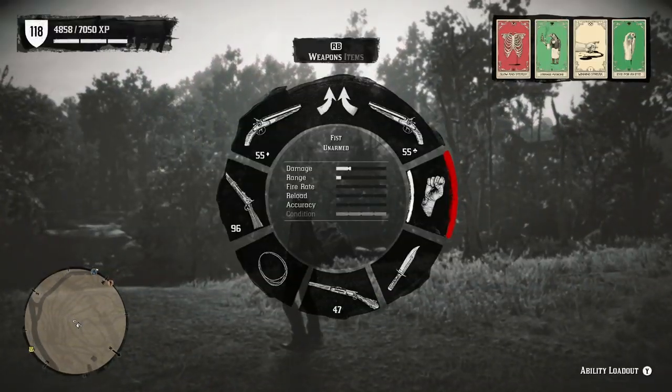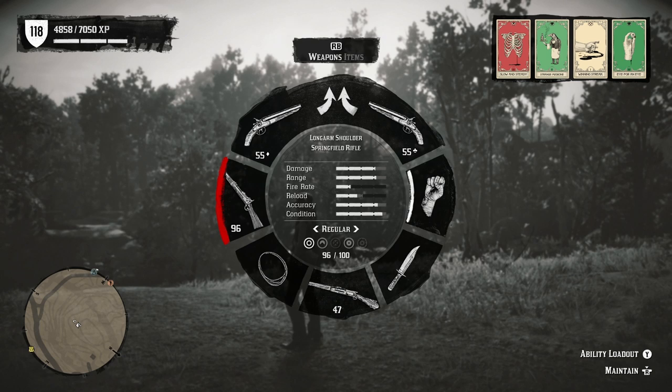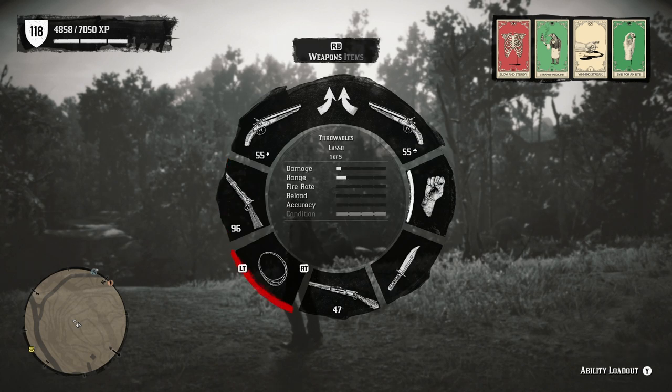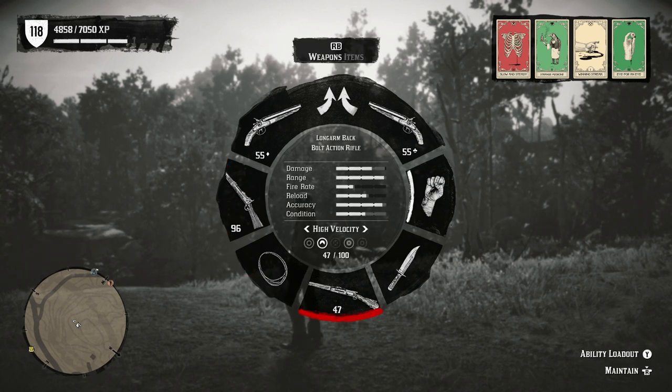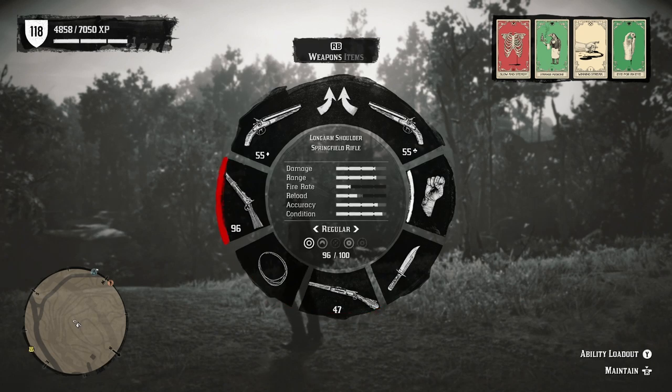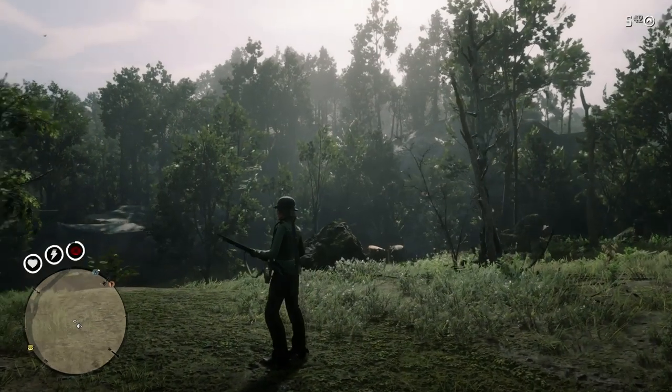The first two weapons are actually currently on me — I have the Bolt Action Rifle and the Springfield Rifle. These are fairly comparable, so let me go over the differences quickly. The damage is higher on the Springfield versus the Bolt Action. The range is farther on the Bolt Action, the fire rate is slightly better on the Bolt Action, reload is better on the Bolt Action, and accuracy is a little bit better on the Bolt Action as well.